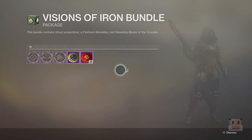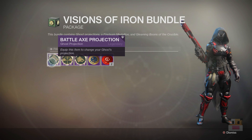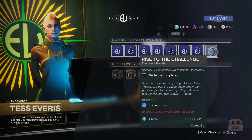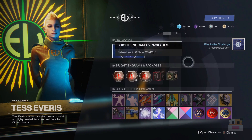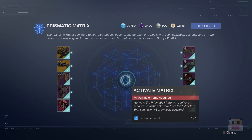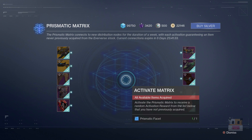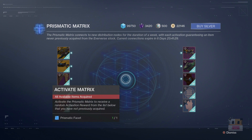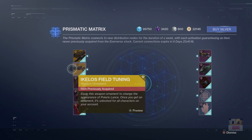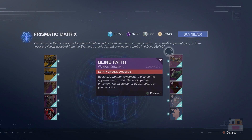Let's go ahead and take a look at the bundle. These are different — seems like we've got some Iron Banner projections. I don't know if these are contained in Iron Banner right now or only available in this bundle, but obviously these projections will be projected above your ghost if you get this. Make sure you go ahead and claim your level 4 bounty this week to get your Prismatic Facet so you can use it on the Prismatic Matrix. All you do is complete a challenge for the week and you can use it to get a random item from the list.